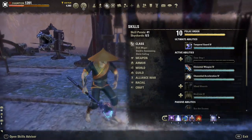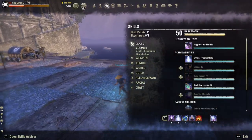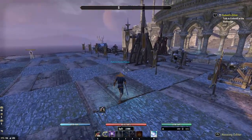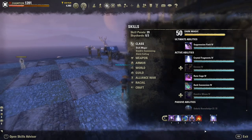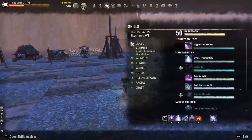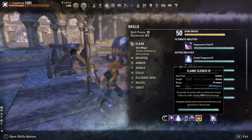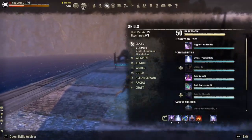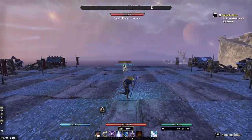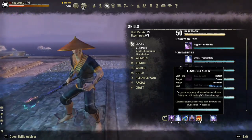The last skill is Flame Clench — it's my crowd control ability. A lot of people ask me why I use Flame Clench over Rune Cage. I prefer Flame Clench because it does damage all the time unlike Rune Cage, so whenever I use Rune Cage I feel like my damage is really low. Another reason is that Flame Clench has a much faster animation than Rune Cage — I feel like Rune Cage is a bit slow and the CC always doesn't land in time. But if you want, you can definitely run Rune Cage instead.